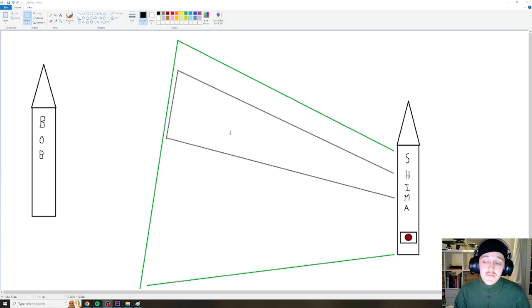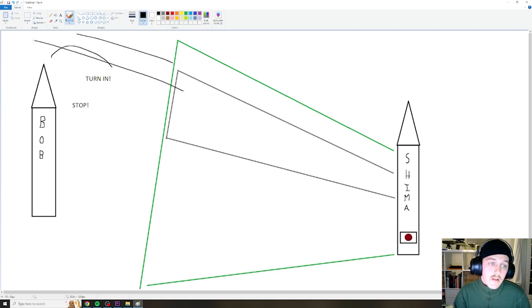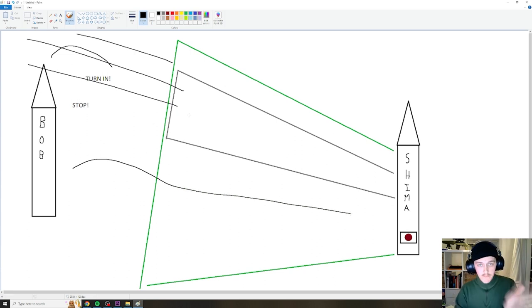To dodge this, it's very simple. All you need to do is stop and after that, turn in like so, because his torpedoes are going to go all the way across here and I'm going to be turned in and going this direction. Very simple. I'm going to show you guys the clip now, it's going to make more sense. So let's check it out.